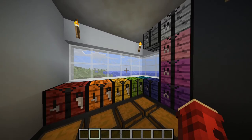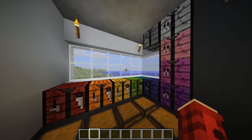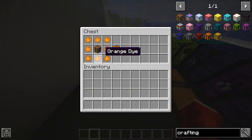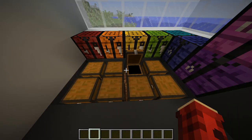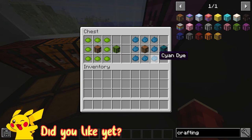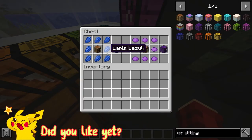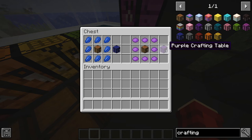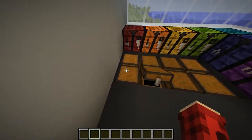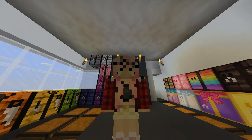For all of the dye-based ones, you just need their corresponding dyes with the crafting table in the middle. So the red one you need red, orange you need orange, yellow you need yellow, green you need lime green dye, cyan you need cyan dye, blue you need the lapis one, purple is purple, then you have magenta, pink, and the gray — which is the regular gray, not the light gray — and white is just bone meal.